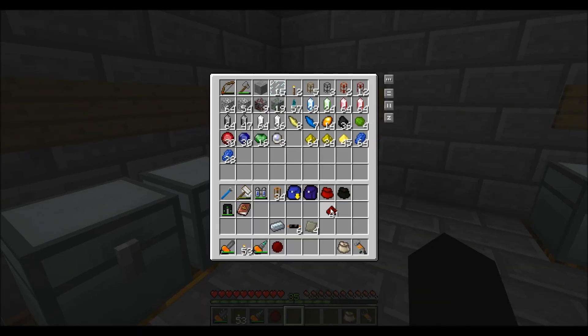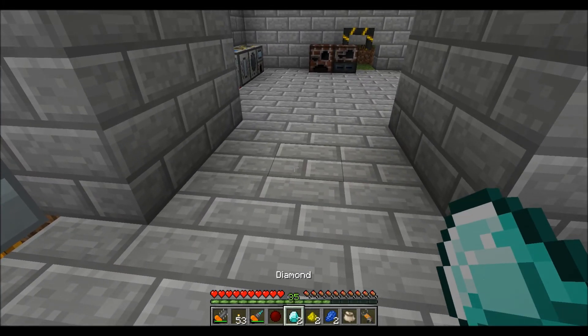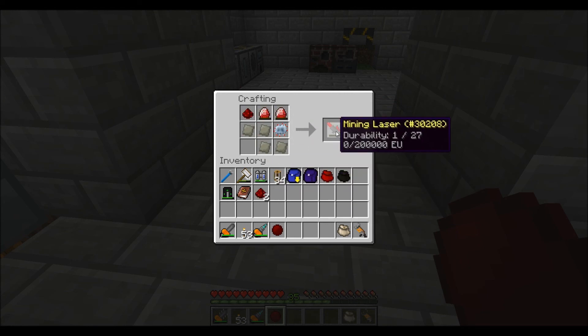Redstone. Gonna grab a few things from that chest and make myself an electronic circuit. There we go. Then gonna upgrade that electronic circuit to get myself the advanced circuit. Gonna take two diamonds, surround each diamond with eight redstone, to get myself two energy crystals. I feel like I have extra redstone somewhere. Gonna place my advanced circuit here, one energy crystal there, my four advanced alloy, and a piece of redstone to get myself the mining laser.